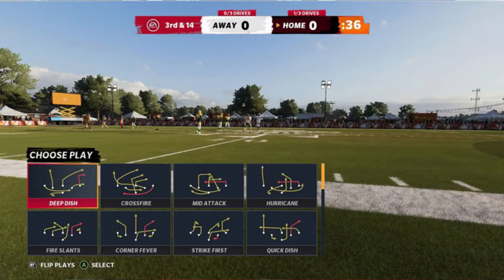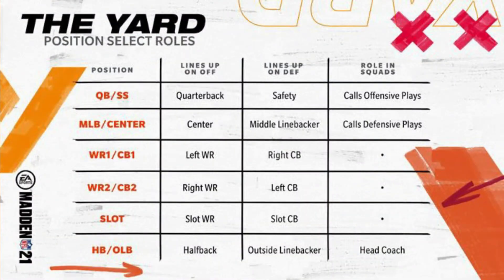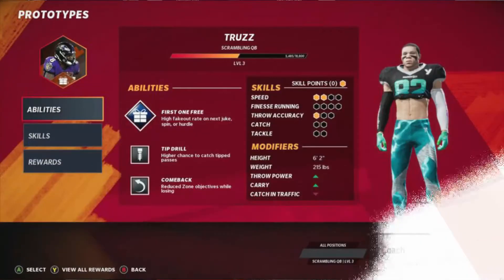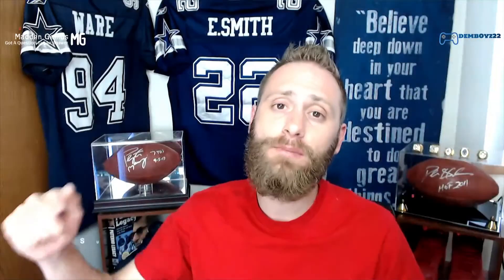You can see the playbooks here — it's definitely not about playbooks, everyone uses the same playbook. This is simply about drawing fun stuff up in the sand. Here's the prototype breakdown: a quarterback also plays safety and calls offensive plays in squads; middle linebacker and center call defensive plays; wide receivers and corners; halfbacks and outside linebackers.